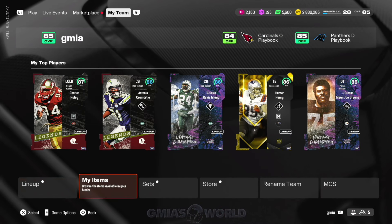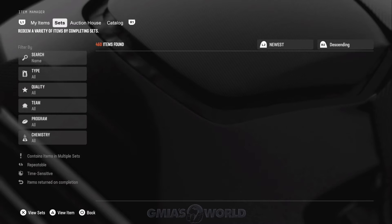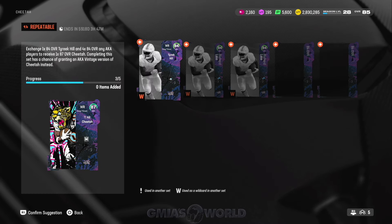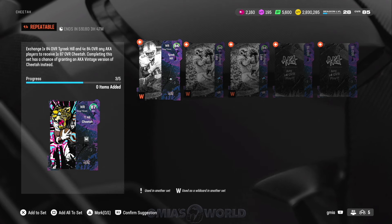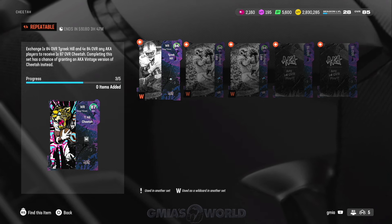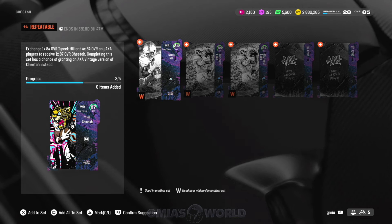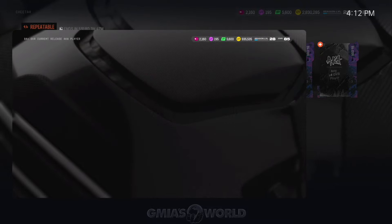Some of you guys may or may not have known this, but inside of the AKA vintage sets — like this Tyreek Hill set — if you read it, it tells you that you have a chance of getting the vintage version. Now the vintage version, I actually pulled it earlier today — I can show you in case you guys don't believe me. So this was my clip. I didn't even post it yet.